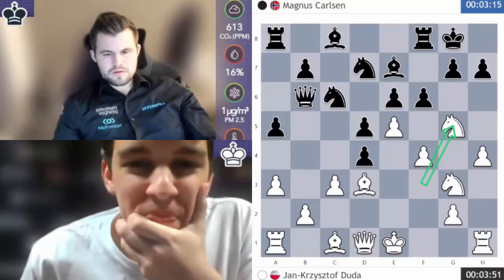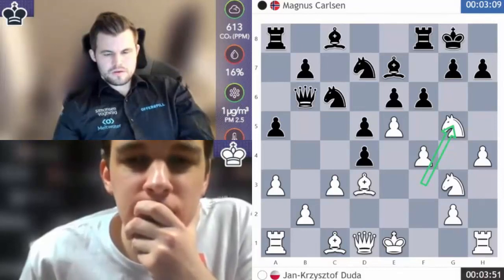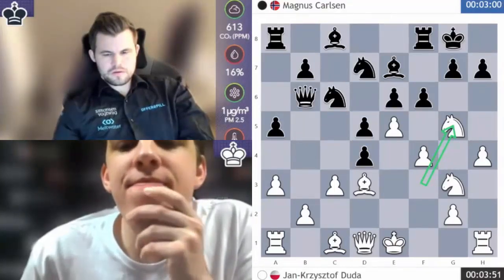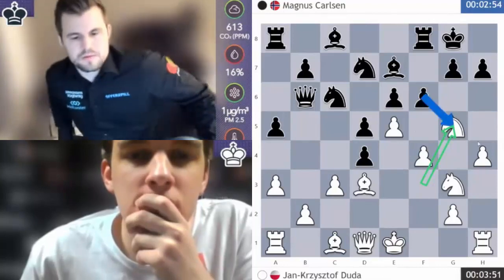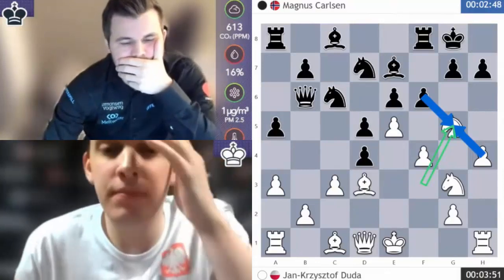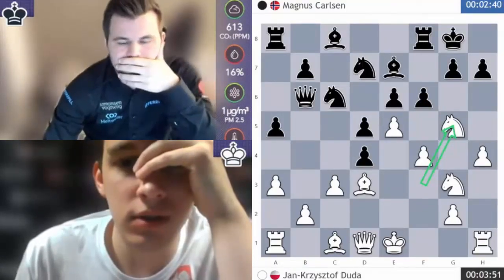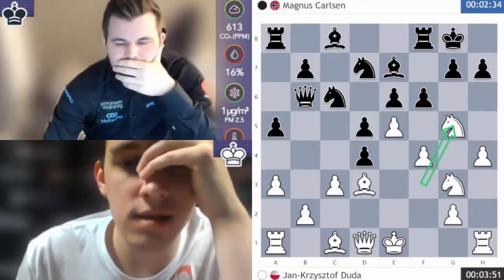Oh, Jan Krzysztof! If he wins this then we might have to study the Armageddon rules very carefully. Ng5 — that's fantastic. So if pawn takes knight, Bishop takes pawn check on h7, King takes, Queen h5, King goes back, the h-file opens. After fg, g6 is met by h7. So many tactical ideas, so many things to worry about. I'd be concerned about the sack back with knight e5 and the king running to f7.